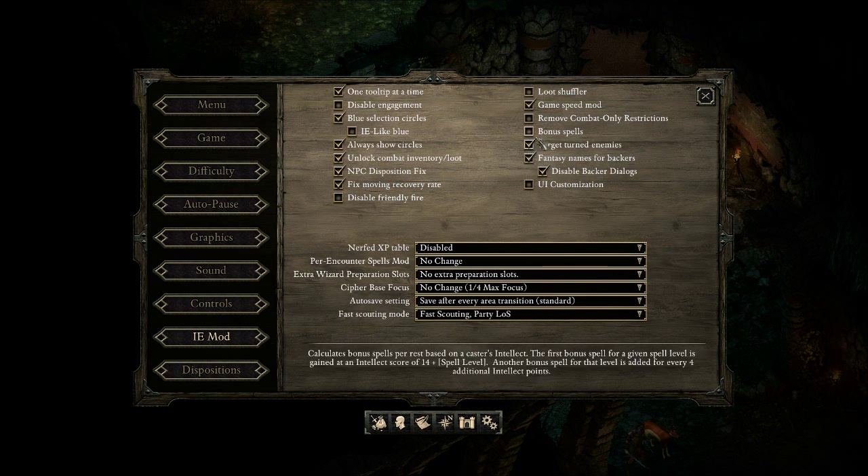Target Turned Enemies — this is actually new. If you have an enemy that you've charmed, confused, or anything like that, they are no longer hostile, so a lot of your hostile-affecting spells don't affect them, but you surely still want to kill and damage them. This mod allows you to do that, so any of your spells that affect hostiles will still hit them. I'm going to keep that one.